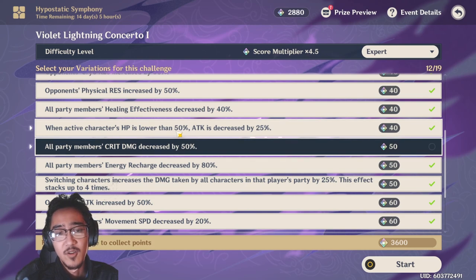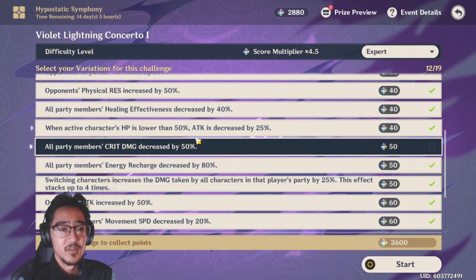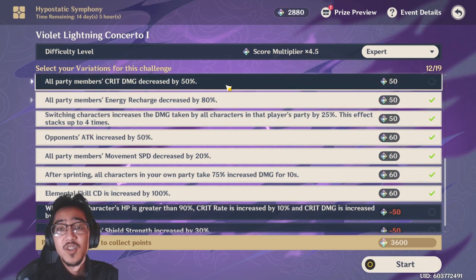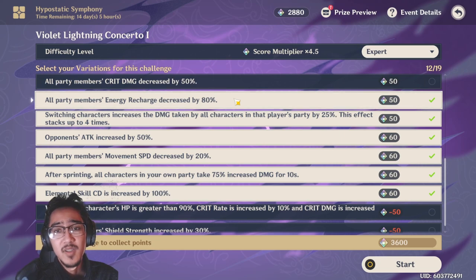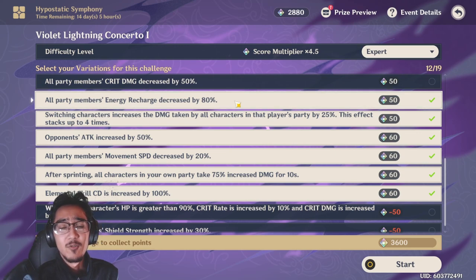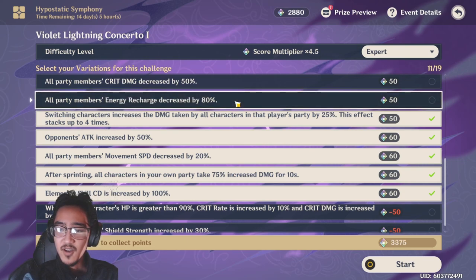For healing, I think you should just keep this modifier on — try to avoid as many hits as you can and you should be fine. Same with the HP modifier: when HP is lower than 50% it decreases your attack by 25%, so just make sure your HP stays up there. Keep your heals going with Jean, Barbara, or whatever you've got, and keep your health above 50%. For the energy recharge decreased by 80% modifier, it's situational — I use Tartaglia and most of my DPS comes from normal attacks, so I wouldn't really need energy recharge. If you're running an elemental burst-spam team, you might want to take it off.